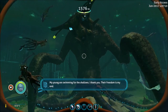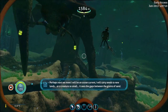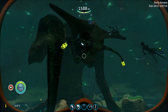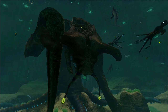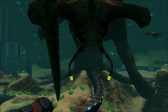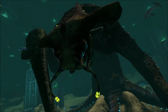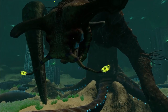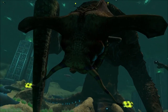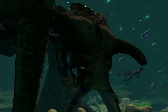Sea Emperor: 'My young are swimming for the shallows. I thank you — their freedom is my end. Perhaps next we meet I will be an ocean current, carrying seeds to new lands, or a creature so small it sees the gaps between the grains of sand. Farewell, friend.' She isn't dead — oh, that's the breathing they were talking about! She's just very tired and worn out. They just added in that breathing, which is cool, though it's a little out of sync. There were two breaths and then nothing. Each breath should be connected to the nodding up and down.